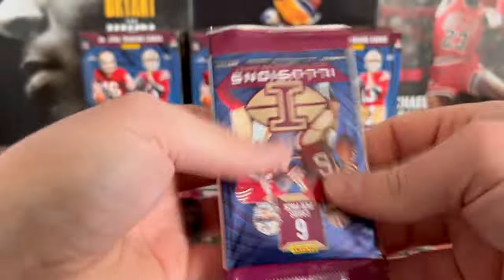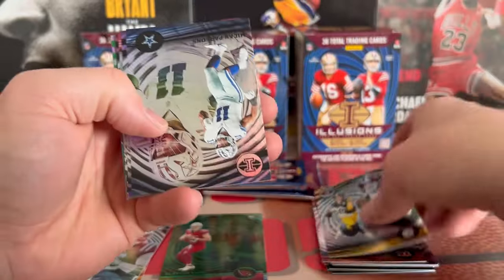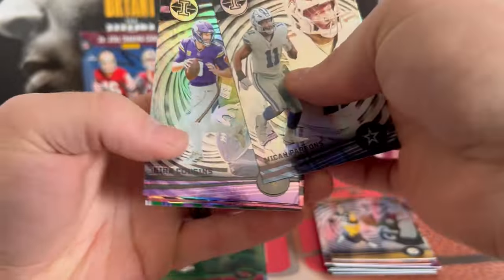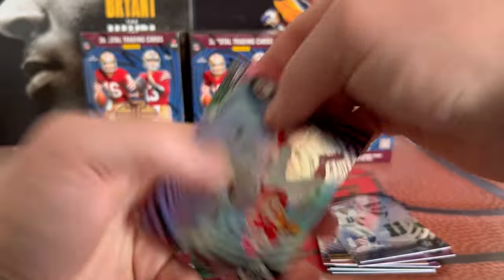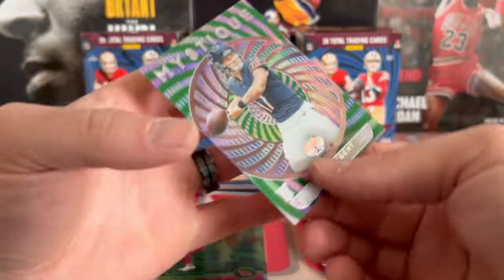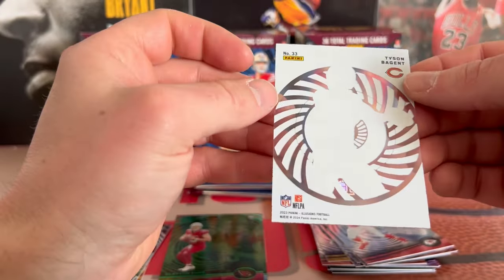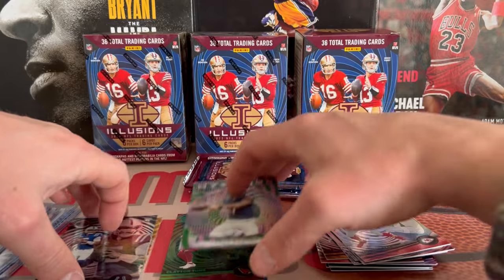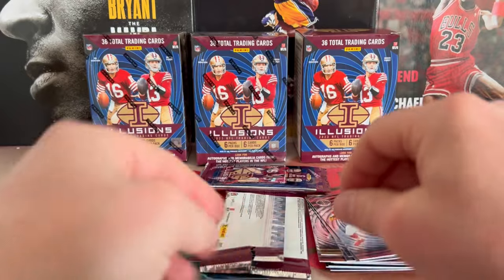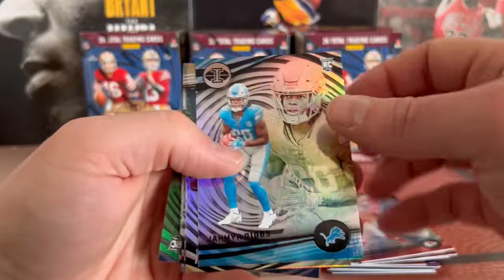Yeah, I really like those pink cards. Kenny Pickett — who is no longer with the Steelers — we got Micah Parsons, Kirk Cousins — who is no longer with the Vikings — Travis Kelce, Sam Howe, and then we have a Mystique Tyson Bagent on the acetate, so that one was like a stardust. All right, I got two more packs here.